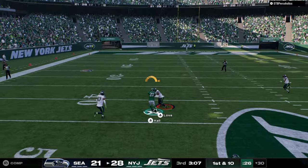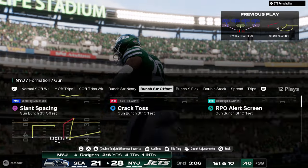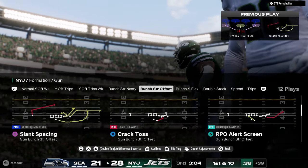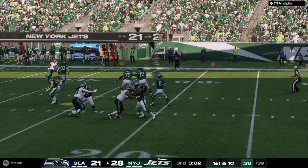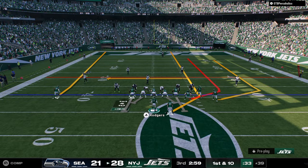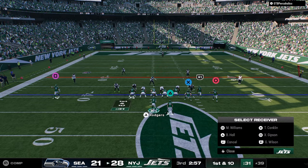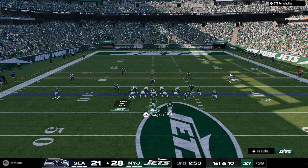Look at this running back streak — I might be back on dagger. This bunch strong might be it, because no one's talking about how good the running back streak is. The other thing you can do this year is you can stem the wheel route out to make it a little flatter, which is kind of good.